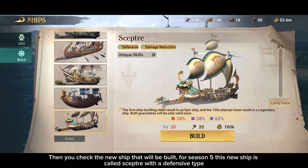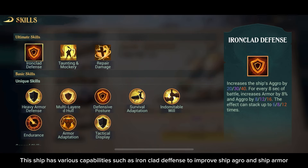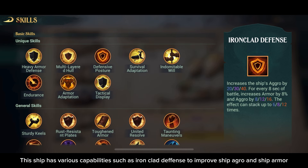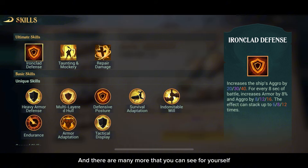Then you check the new ship that will be built. For Season 5, this new ship is called Scepter, with a defensive type and Damage Reduction. This ship has various capabilities, such as Ironclad Defense to improve ship aggro and ship armor, and there are many more that you can see for yourself.